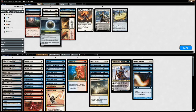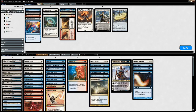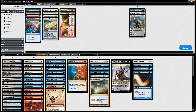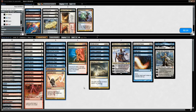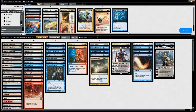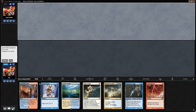Sideboarding for game two versus green devotion: Damping Sphere doesn't stop Utopia Sprawl. The deck is creature-heavy so Vendilion Clique, Lyra Dawnbringer, and Elspeth, Sun's Champion are the main considerations. Staticaster can kill Arbor Elf and mana creatures. We bring in those three cards and shave some Lightning Helixes and a Cryptic Command. We keep one Negate for potential planeswalkers or sideboard Blood Moon, noting we haven't seen it yet.